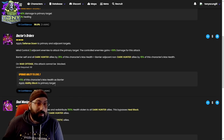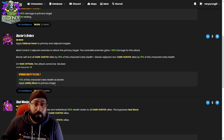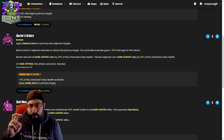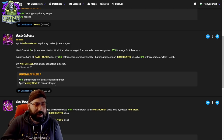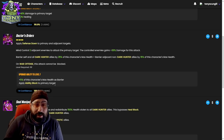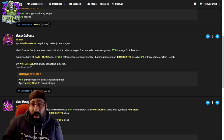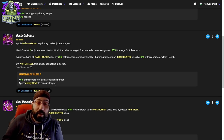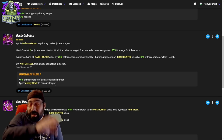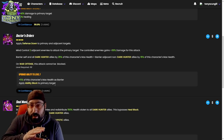Barrier adjacent non-dark hunter allies by 15% — that's going to be huge when you're trying to use this character outside of his team, or before we get Blade, the last member of the dark hunter team, on war offense. This attack cannot be blocked. The tier four on this changes the ability significantly — the 5% of this character's health as barrier is great, just a little more tankiness, and he has a pretty decent health pool.